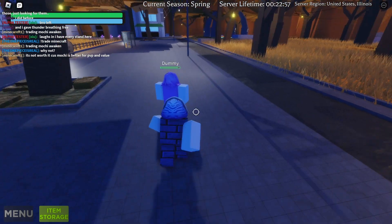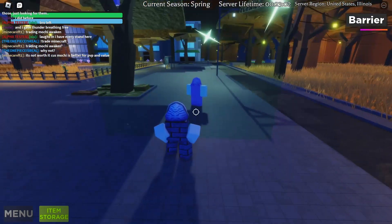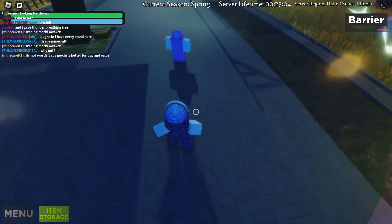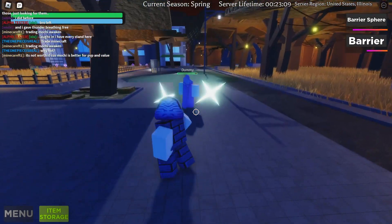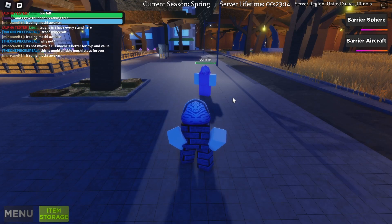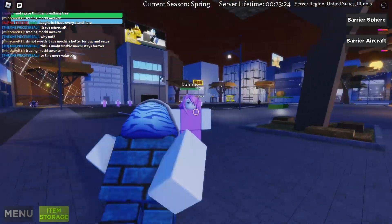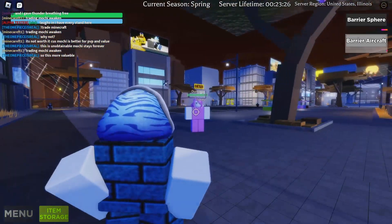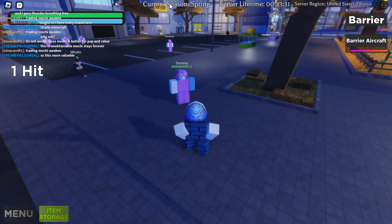The next move is the barrier aircraft. You click the left mouse button to create a barrier, then click Y — it creates that shape. The barrier turns into paper airplanes which hurtle around and knock everything in their path. You can literally stack them, make a wall, click Y, and anyone walking through gets hit.